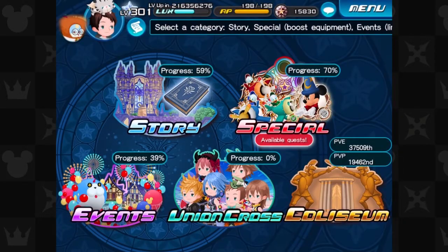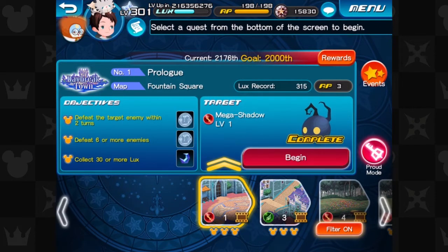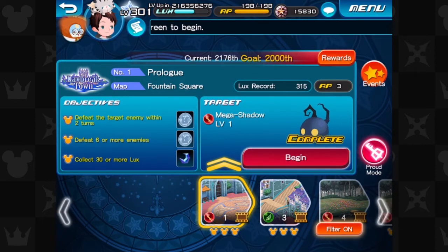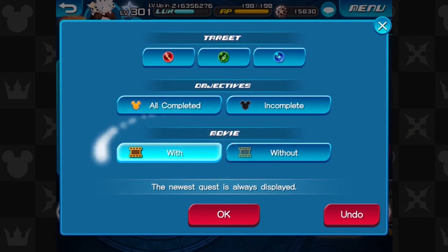Anyway, we're going to check out the story mode. I actually got myself up to date — it's like quest 825 or something. But I'm just going to show the quests with the cutscenes. When you tap on filter here, you can choose to only show quests that have the movie cutscene icon, so there will be a story cutscene either before or after the quest.